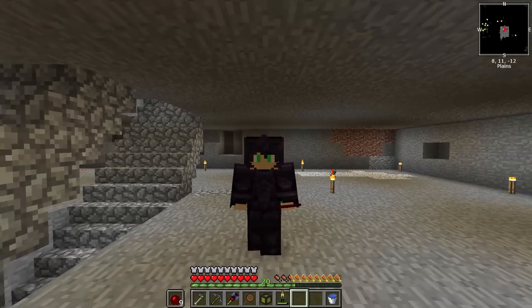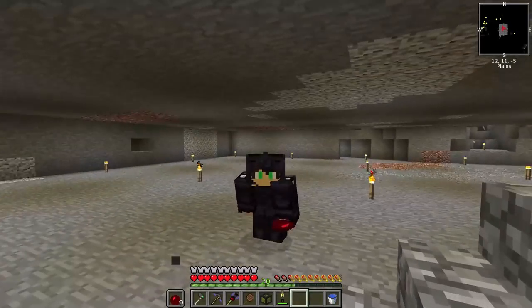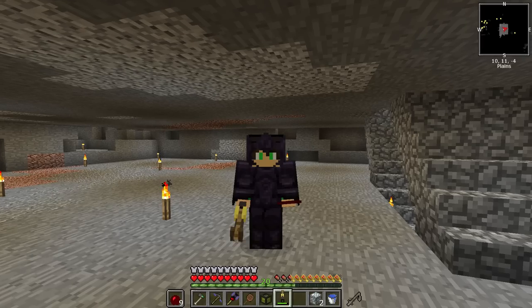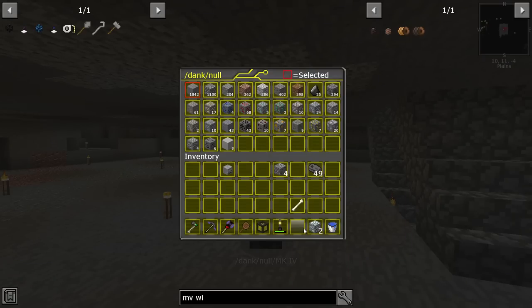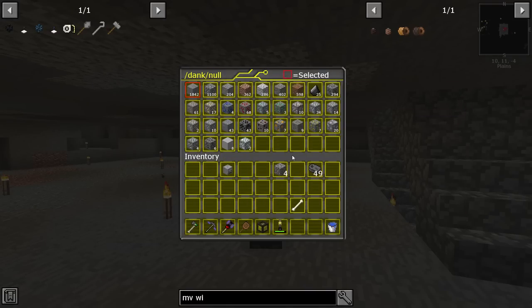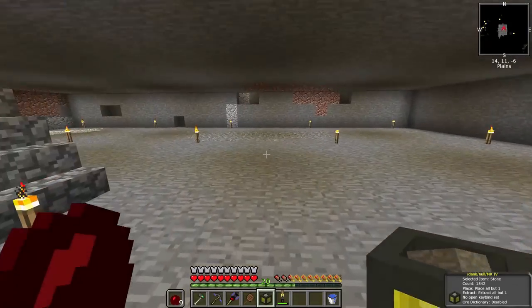Hello everybody and welcome back to another episode of Stoneblock 2. I'm here in the mining dimension and I did a little bit of mining in between episodes. My inventory is pretty much empty. I have this dimensional shard ore that I want to toss in here, because I upgraded our Dankanel so it can store a bunch more items now. I just tossed all the ores in here, and as you go mining you can just collect the ores.